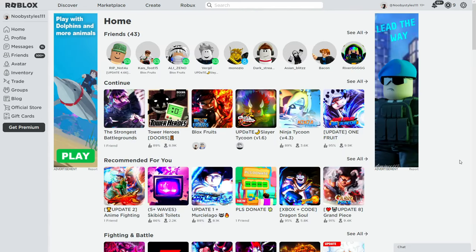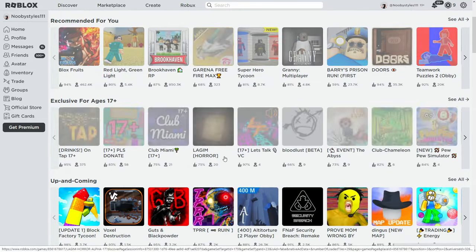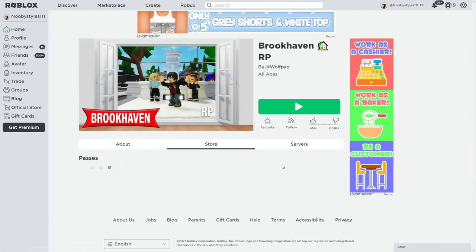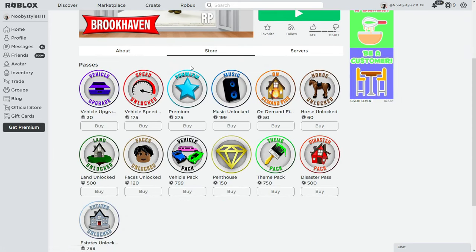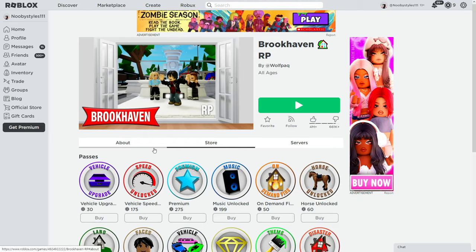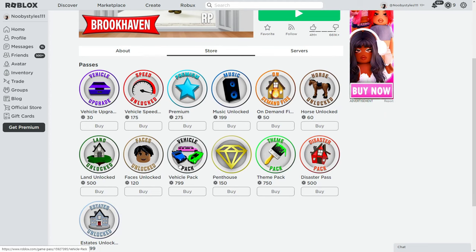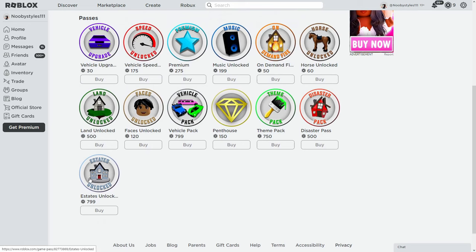The first thing you need to do is find the game pass you want. I'm just going to choose a random game — I'll go to Discovery and pick Brookhaven. Go to the store page and choose the pass you want. This glitch does not work in-game; you have to do it on the Roblox website, and it works on any platform. I'm going to go ahead and get the most expensive one for absolutely free.